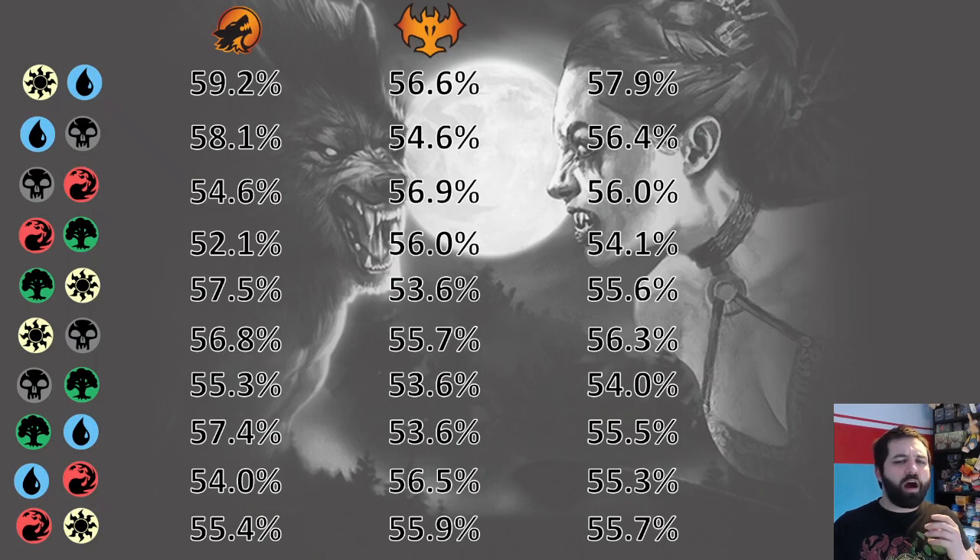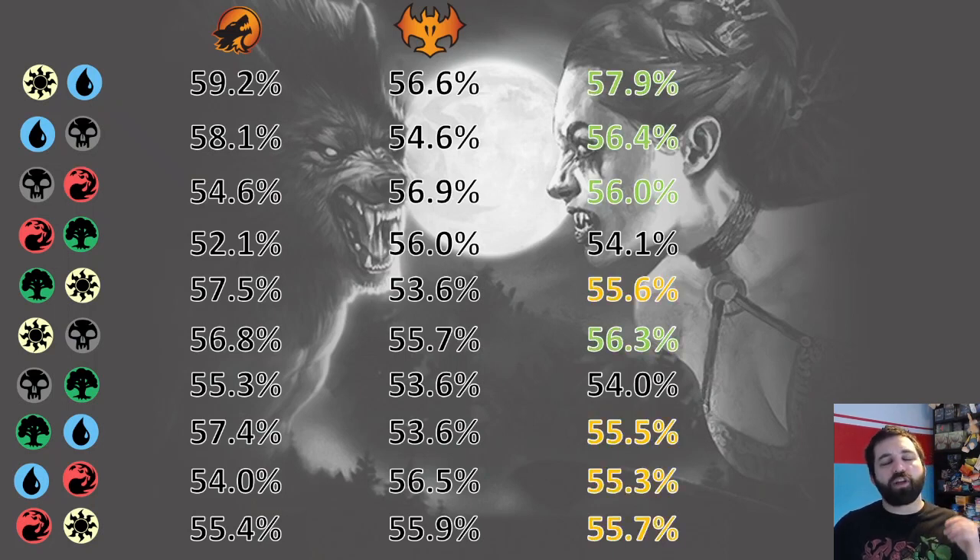Taking the average, there are three or four archetypes significantly higher than the rest, a big chunk in the middle with not much between them, and two archetypes at the lower end — Simic and Golgari. This doesn't tell the whole story; I'm going to go into each archetype in more detail. Certain archetypes from Crimson Vow and Midnight Hunt will work well together, and certain ones don't — that's what the next part of the video covers.